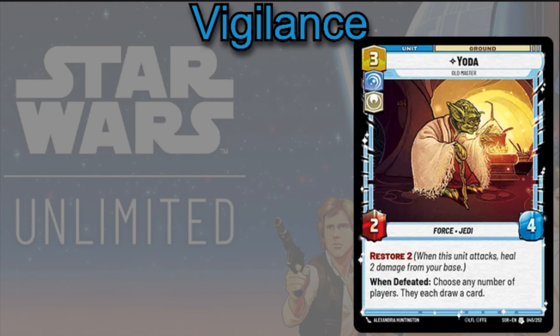Yoda's actually a pretty interesting card in a Chewbacca deck. He's a 3-cost 2/4 with Restore 2, and when he's defeated you can choose any number of players and they each draw a card. If you use Chewbacca's ability with him, he'll be a 4 HP character with Sentinel, so your opponent will try to attack him. When he's defeated, you'll actually get a little bit of a benefit there. He's a pretty interesting unit in this deck.